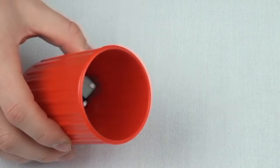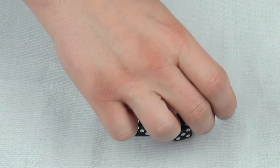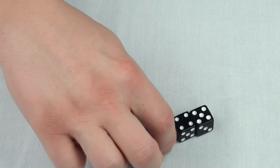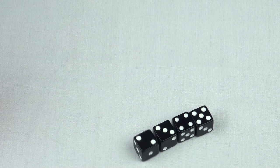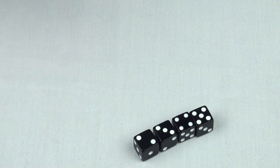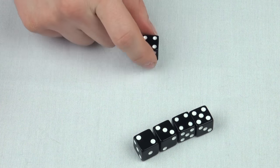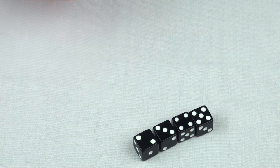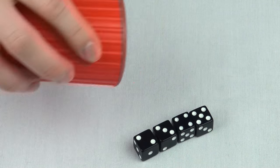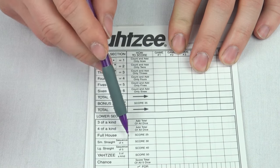Let's go through an example. For our first roll, we've got two twos, a three, a four, and a five. Already we have the makings of a small straight, which is something we can score, but we can get a higher score if we get a longer straight. So we're going to try to take that extra two and see if we can get a one or a six. This time we roll another four, which means we have a double four — another score we could go for — but we want to get that six. So we use our last re-roll, and there we go: we have our large straight. That means we can score 40 points.